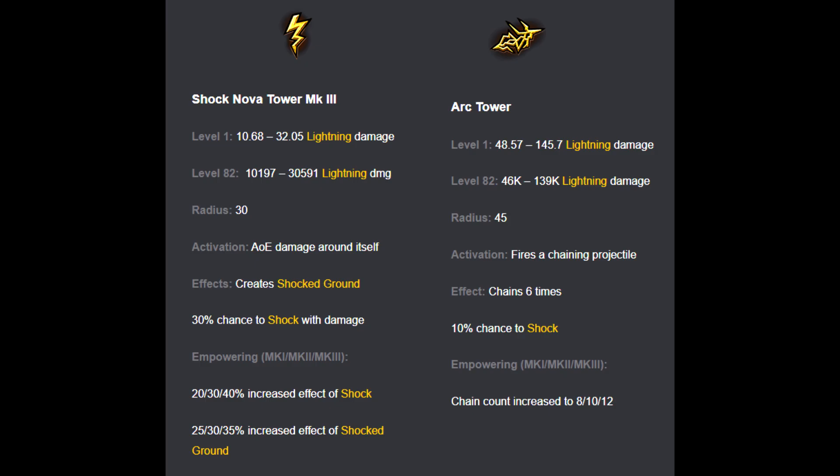I also very often use level 3 lightning towers just to spread shock. Obviously, if I'm a shocking lightning build like a Stormbrand, I don't do this — I use the fire or cold ones instead. On regular map blights, not blighted maps themselves, if I don't see very many lightning bolts at the bottom, I generally just throw a bunch of these in mindlessly.